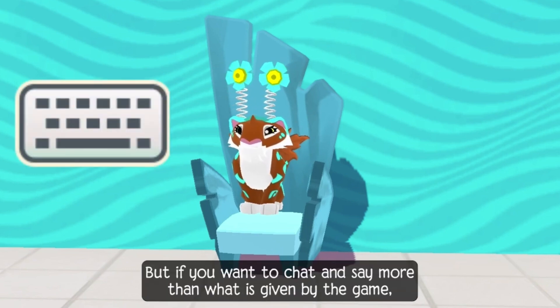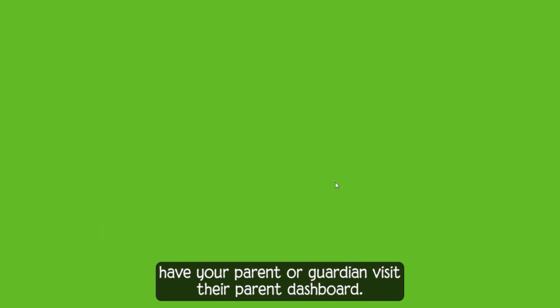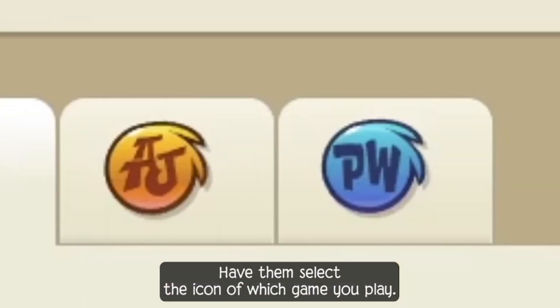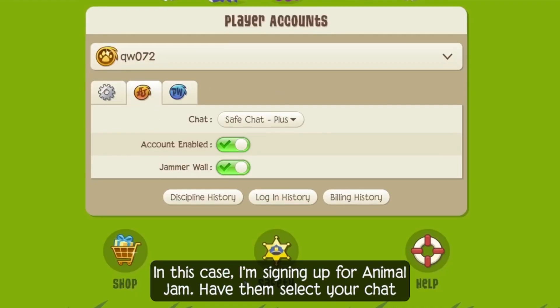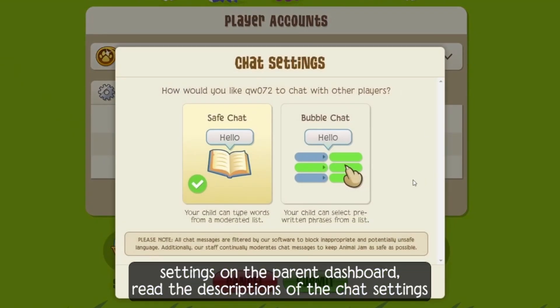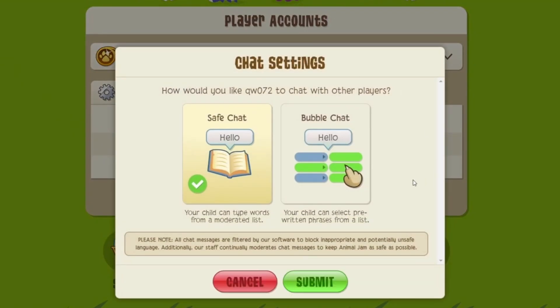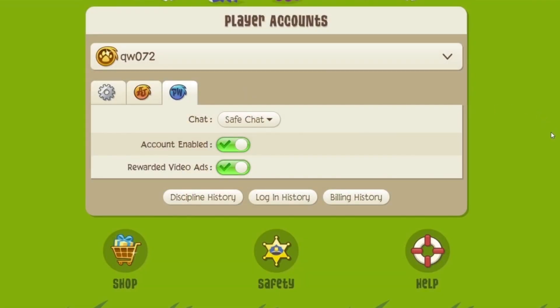But if you want to chat and say more than what is given by the game, have your parent or guardian visit their parent dashboard. Have them select the icon of which game you play — Animal Jam Classic or Animal Jam. In this case, I'm signing up for Animal Jam. Have them select your chat settings on the parent dashboard. Read the descriptions of the chat settings and select what you and your parent or guardian think is the best option.